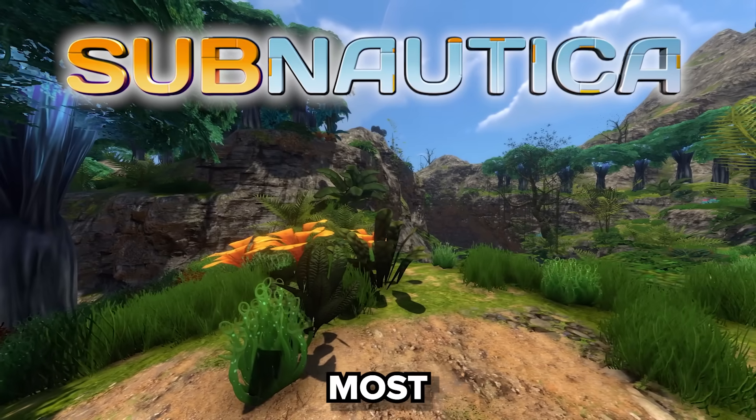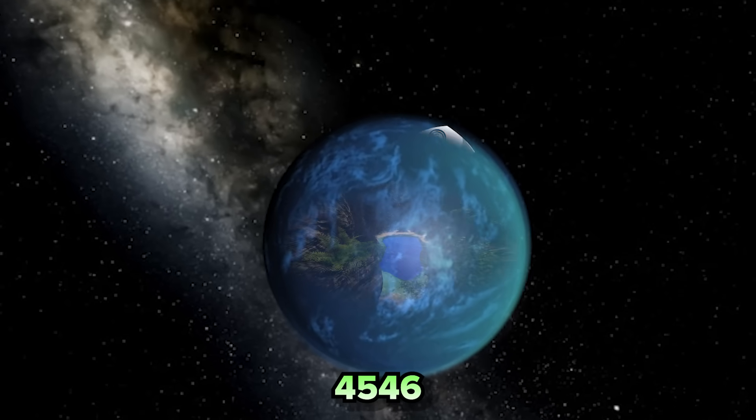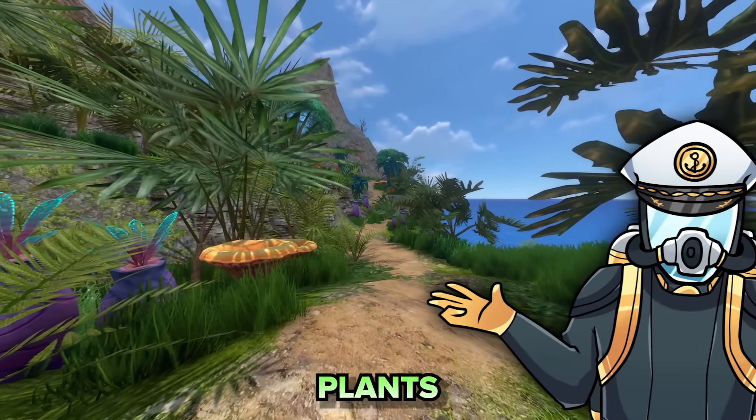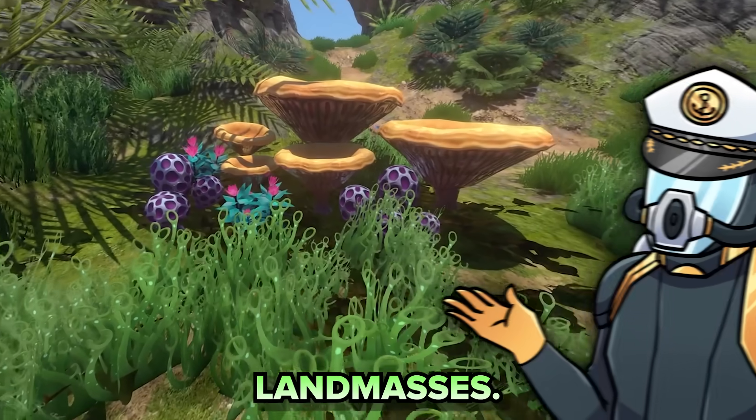The floating island is one of Subnautica's most iconic locations — a tropical paradise that has sat on 4546B's surface for thousands of years, allowing for the growth of a lush carpet of plants and strange exotic fruits on one of this watery world's rare landmasses.